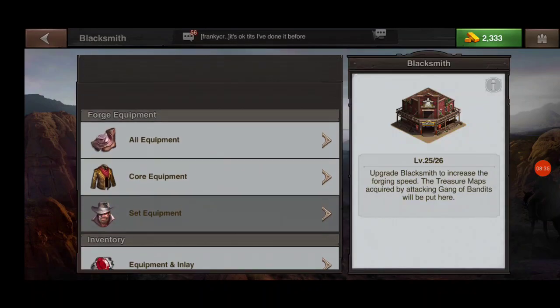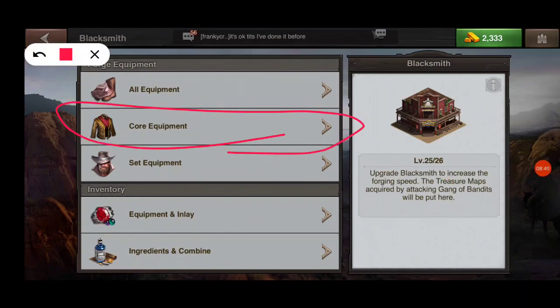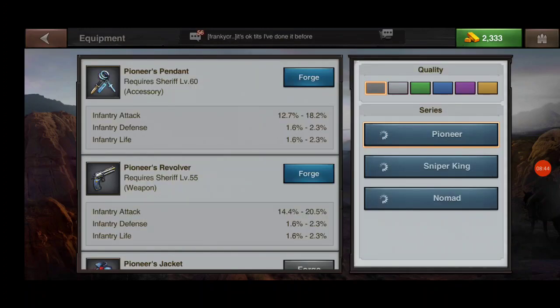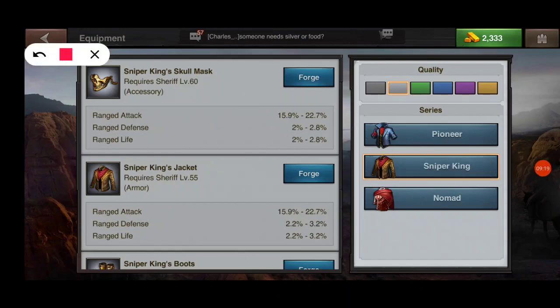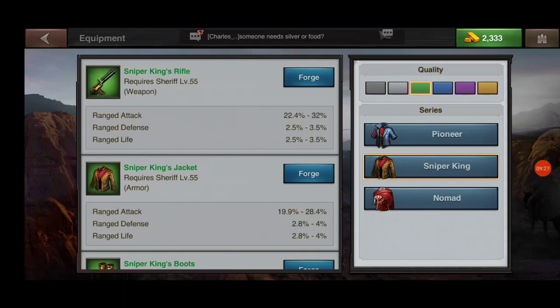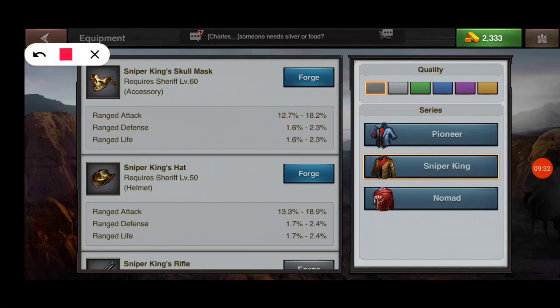Let's go back and click up here on core equipment because this is what we want to craft. Just as with regular items, it starts you off at the lowest quality and gives you the option to forge. On each of these you can switch over to Sniper King or Nomad and look at those sets as well. Instead of crafting the lowest quality first, you can change your quality selector and go up the ladder. The stats on the actual core item itself are much different at higher quality.